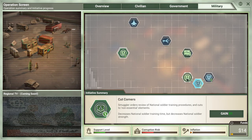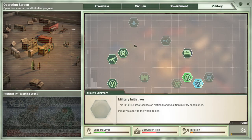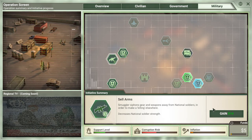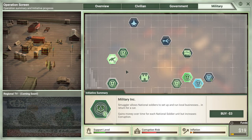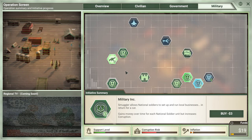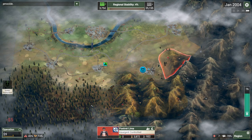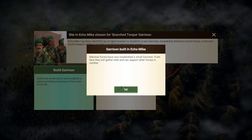With Cut Corners, you can rely heavily on airstrikes, drones, and other abilities to compensate for the national strength loss, or let coalition soldiers do the heavy lifting while nationals just cut off the enemy. I'd like to avoid Cut Corners entirely if we can. Let's start working on deploying some troops. We also have a special ability called Sell Arms, which gains you a lot of money — $14 — but decreases national soldier strength. Then there's Military Ink, which gains money over time per national soldier unit but increases our corruption. Not a fan of that. Let's go for some early garrisons — this is a map where garrisons are extra strong because you really want to keep insurgents contained in the mountains.